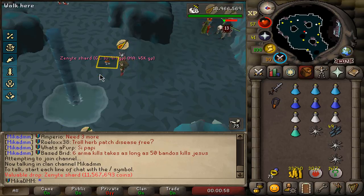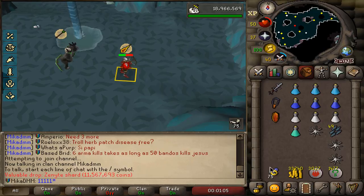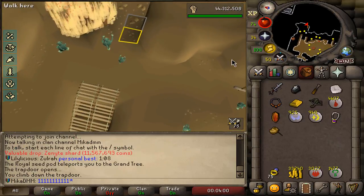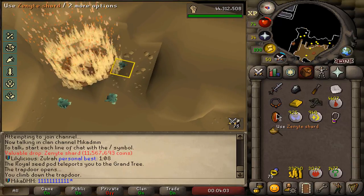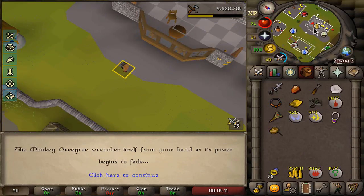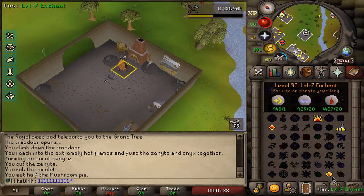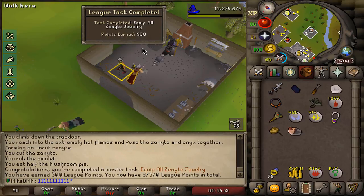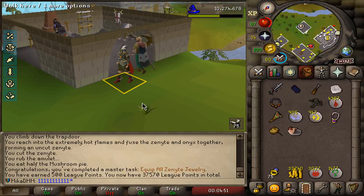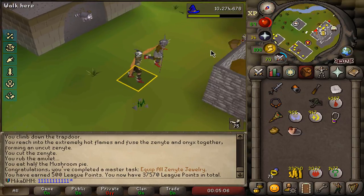Zenite chart number four completed! I'm going to make a tormented bracelet with this zenite - this is the actual last time I need to make a zenite. We chisel it down, boost for the skill requirement, use the furnace, click the zenite bracelet, enchant it, and equip all zenite jewelry. Master task - 500 points - and that's going to be extremely helpful when I do TOB or Nightmare. Very happy with that bracelet, and I think it's time for some more Godwars.